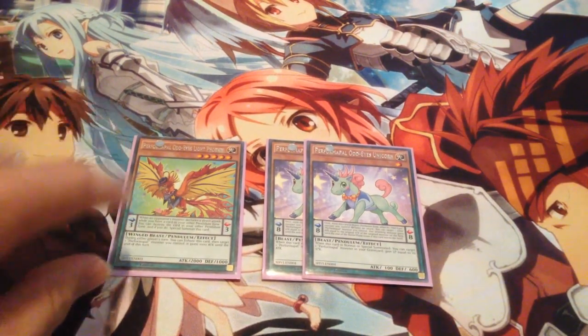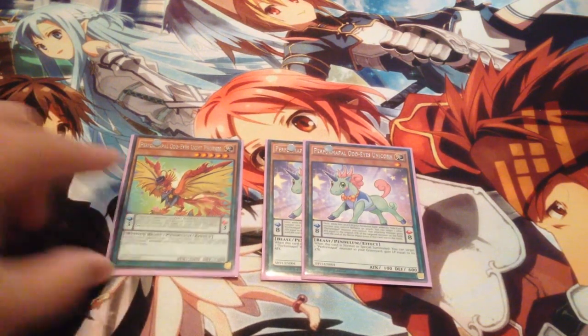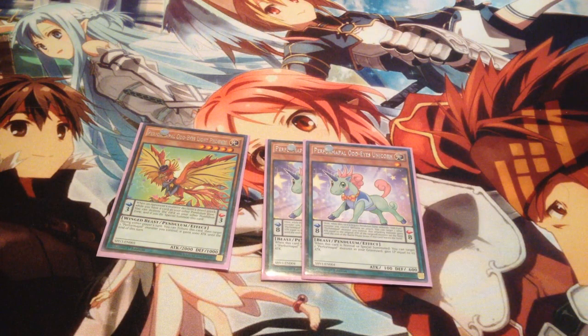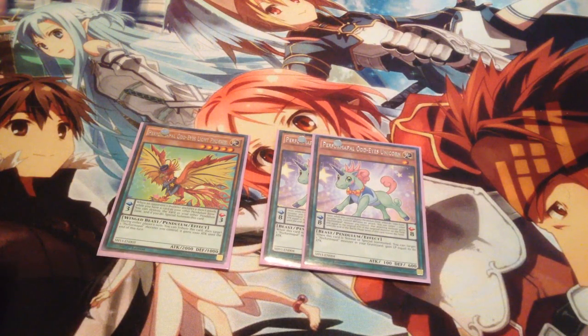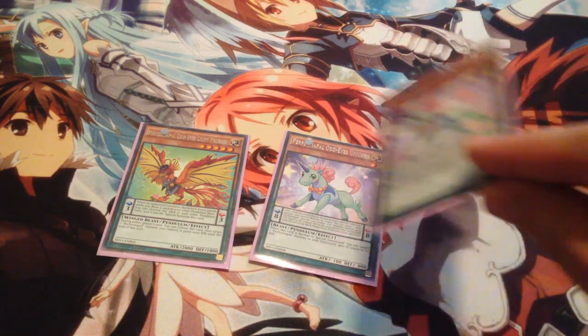Light Phoenix's Pendulum effect lets it destroy itself — if you have a card in your other Pendulum Zone, you can destroy it and then special summon this when your opponent declares a direct attack. It can also give its attribute to pump up a Performapal monster you control. Unicorn has a Pendulum effect: once while in the Pendulum Zone, if an Odd Eyes monster clears an attack, you can pump up that Odd Eyes monster equal to a Performapal you control. Its monster effect lets you gain life equal to Performapal monsters in your graveyard. These cards are great because they're not Performapals but are also Odd Eyes monsters — you can search them with Sky Iris, recycle with Dragon Magician, make Vortex Dragon, and even use them with Odd Eyes Fusion.